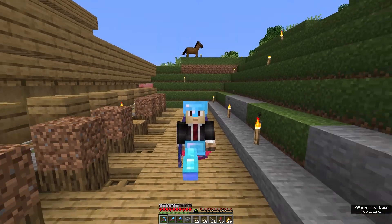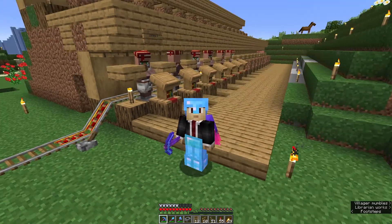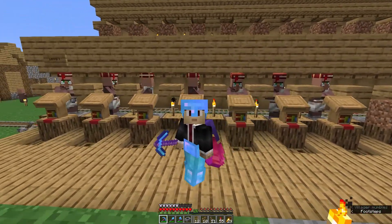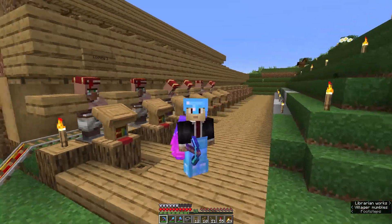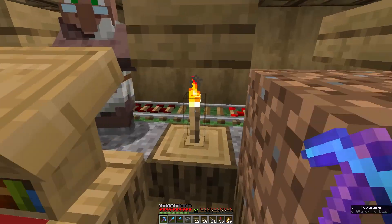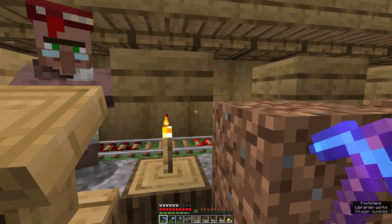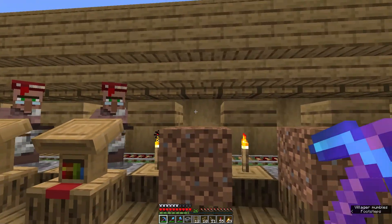I should address this thing you might have noticed in the background — I've been working on it for a while. This is a villager trading hall and I've got a few villagers loaded in, with a lot more to go. I'll show you exactly how I'm loading villagers into it. There's a rail track running along behind the villagers, and I have an activator rail turned on right now via a lever behind this block, which powers the rail.